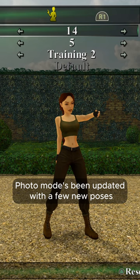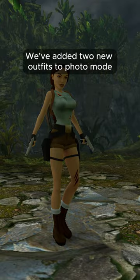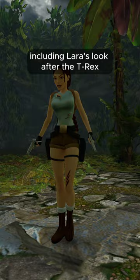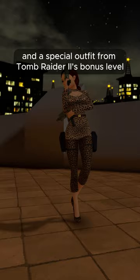Photo Mode's been updated with a few new poses, so if you're a virtual photographer, go out there and get creative. We've also added two new outfits to Photo Mode, including Lara's look after the T-Rex turns her into a tasty afternoon snack, and a special outfit for Tomb Raider 2's bonus level, Nightmare in Vegas.